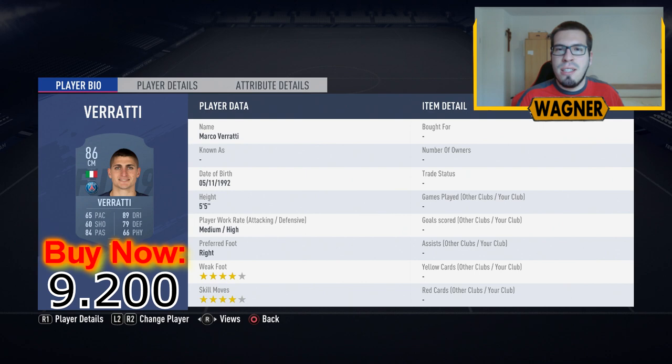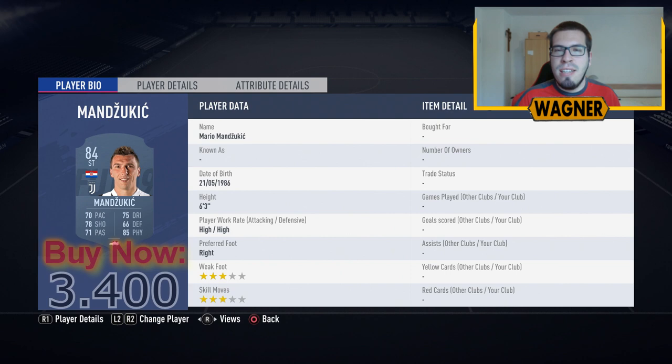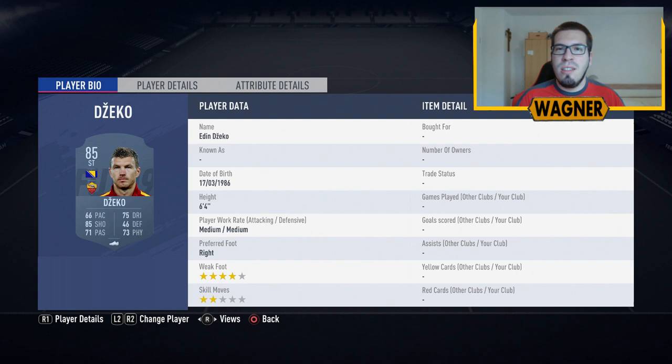Then we have the striker from Juventus again, the 84-rated Mario Mandzukic, 3,400 coins. And the last player in this squad is the 85-rated Edin Chico from Roma, 4,500 coins. Those two challenges together will cost you around 80,000 coins, and if you did the challenge you will get your reward, which is this 82-rated Wants to Watch Gelson Martins card.